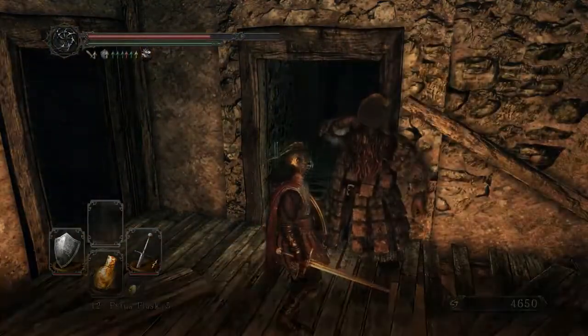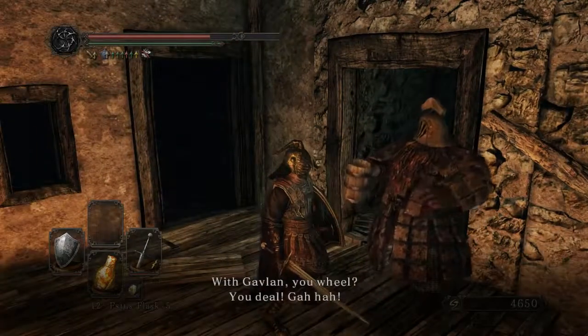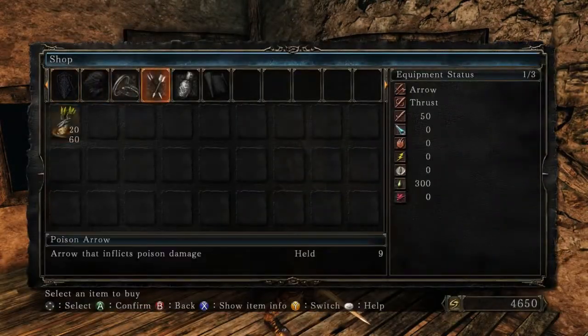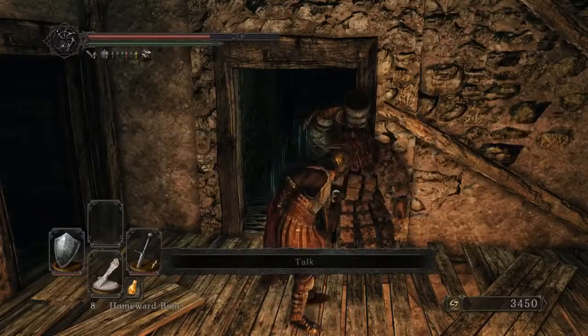Go ahead and put away your torch, you won't be needing it. Gavlan — you want to interact with Gavlan. You don't need nearly as many souls, so I'm just going to buy all of the arrows. Alright, now I have all those. Use a Homeward Bone and keep going.